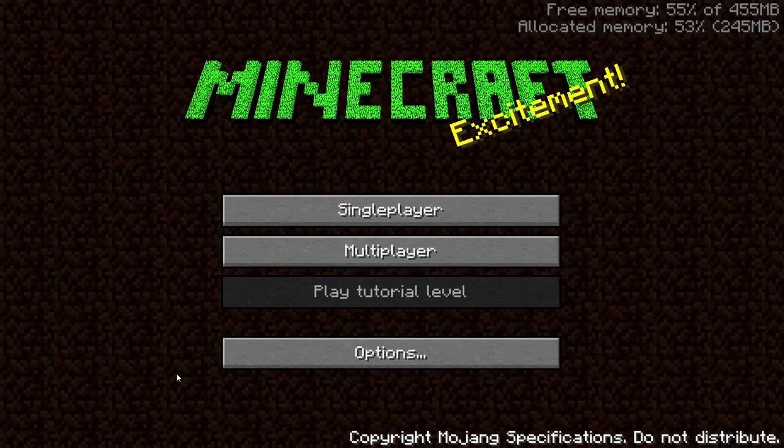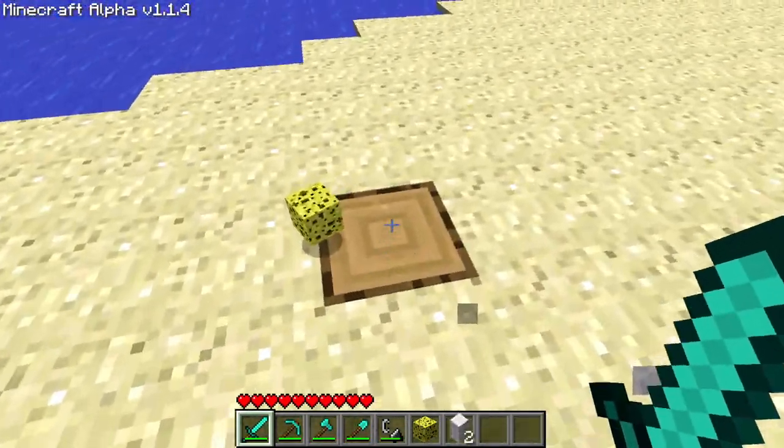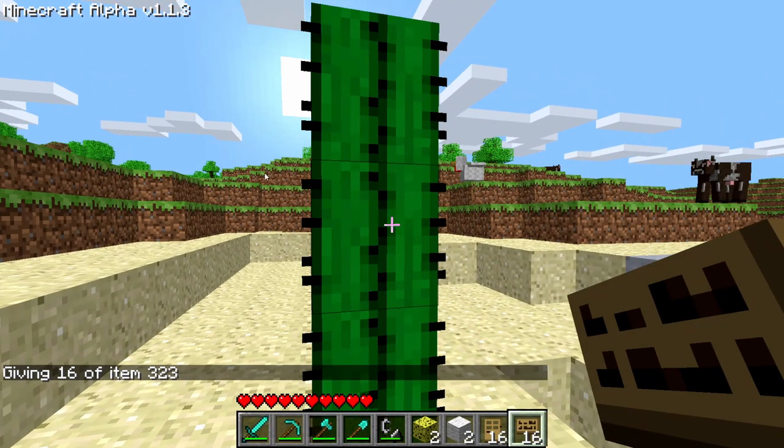NSSS Alpha 1.1.4. Swords now break leaves, sponges and cloths faster than bare hands. Fixed a bug where placing a sign on a cactus would crash the game.